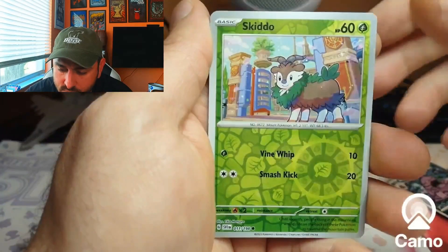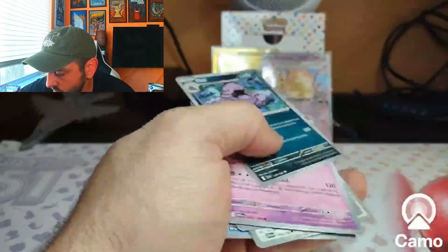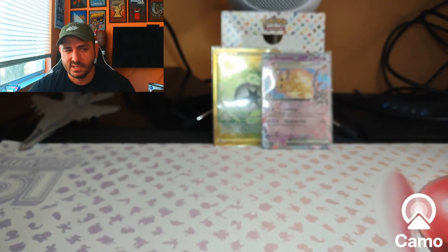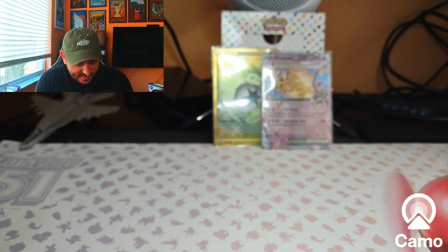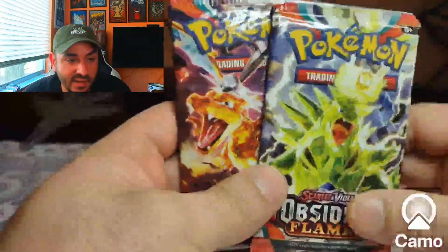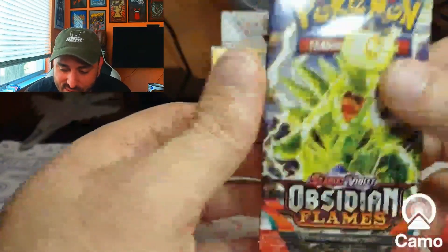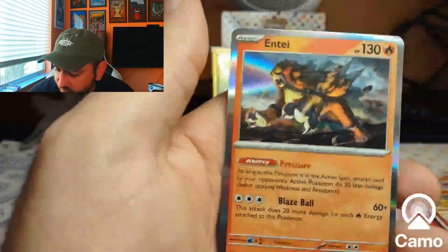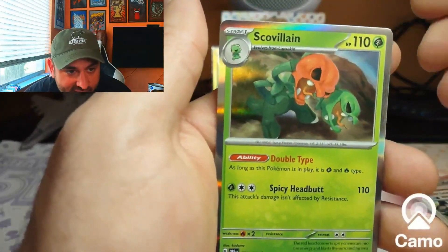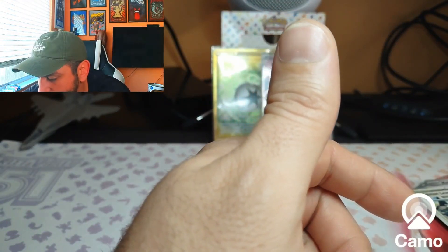Scarlet and Violet first — seems to be my average base for Scarlet and Violet, I don't seem to get any pulls. Moving on. It's been a minute since I've opened Obsidian Flames but they feel heavy. Got a reverse — yep, Houndoom. Like I said, every time you see two of those you know it's gonna be the same kind of deal. Astral Radiance next.